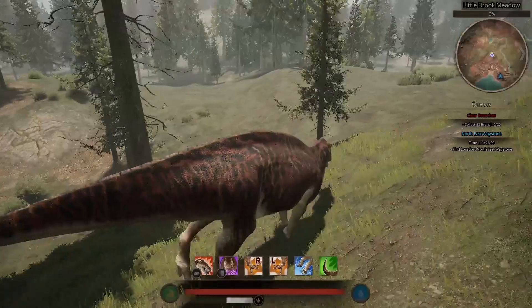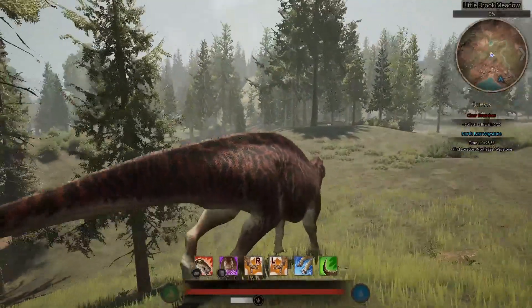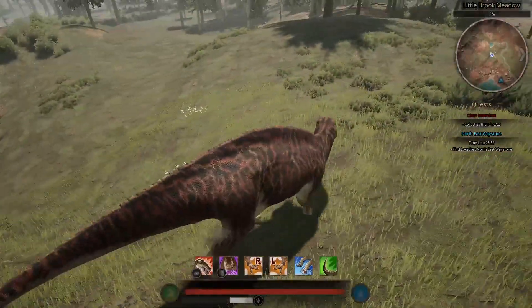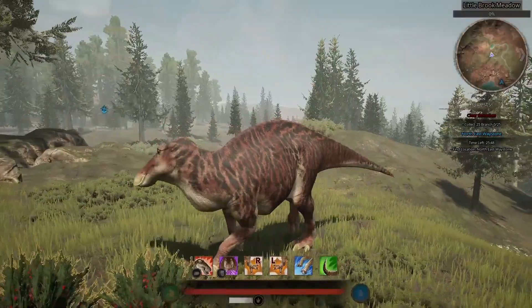Right over here are the berries, so we don't have to go much farther. We'll get a branch too and show you that as well. The standard skin does look pretty on this dinosaur.